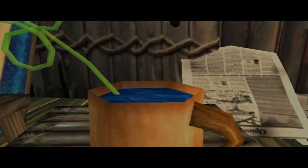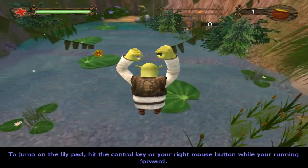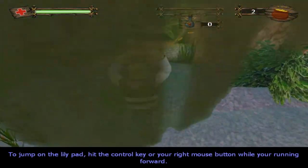Want some? Jump on the lily pad, hit the control key, or you're right now for how you run forwards.